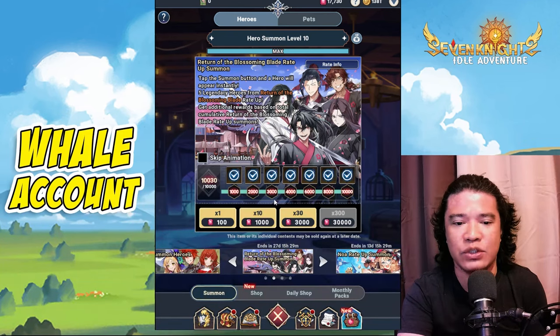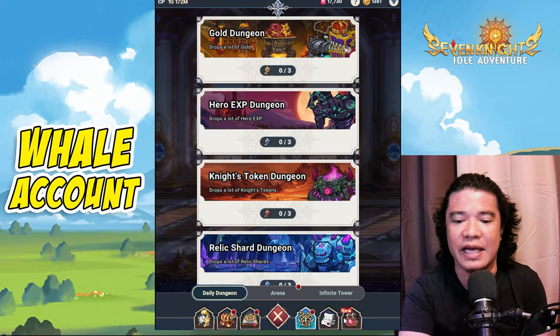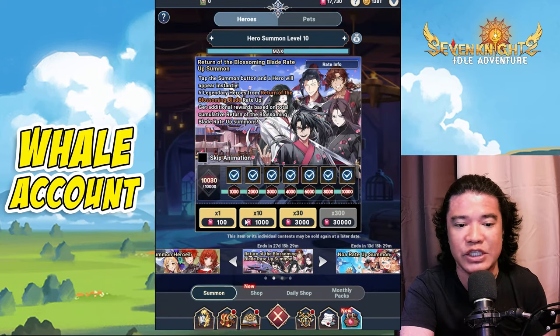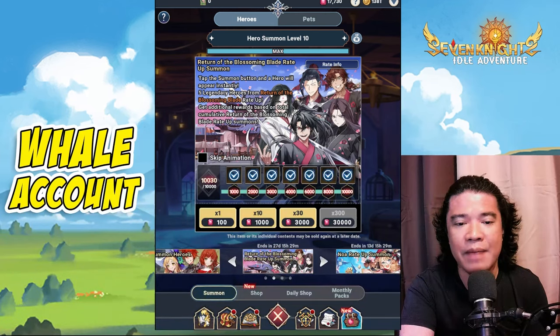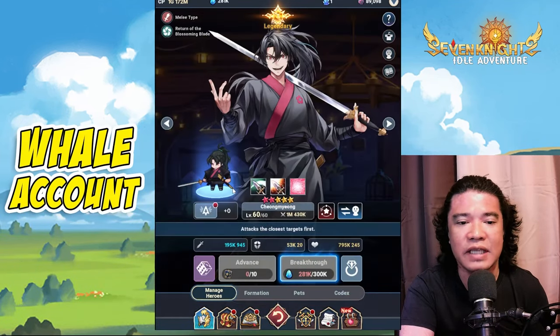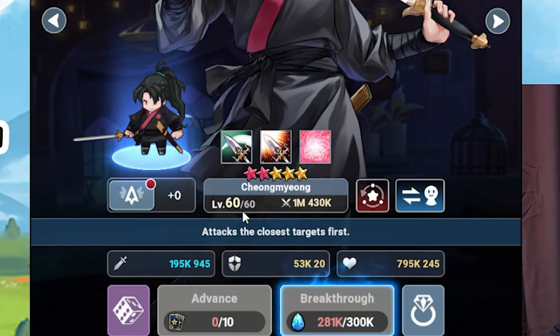What's going on guys, it's GPH Streams here once again, back with another episode of the Seven Knights Idle Adventure. I already summoned this new hero, Chong Myung, and this is a 10,000 summons as you can see. I already made this hero seven stars.